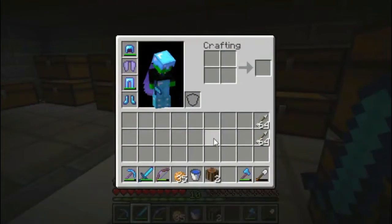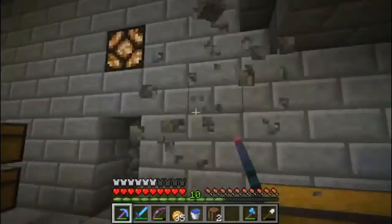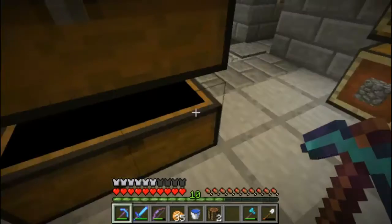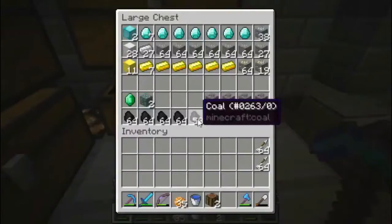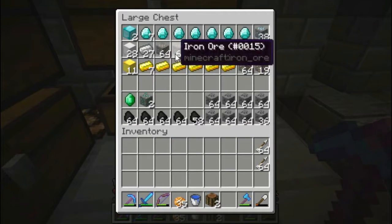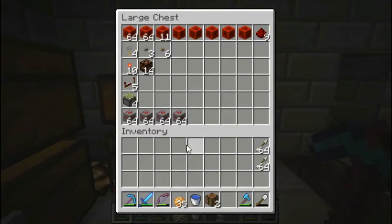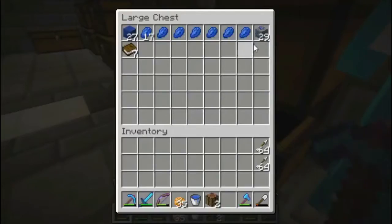All right guys, let's hope this is enough space - it might not be actually. I was caving for so long and I was silk-touching a bunch of stone because I needed stone bricks, but I was grabbing all the ores as I went. I found a few caves - look at all that coal! I got two emeralds, 38 diamonds, one to two stacks of iron that I need to smelt, almost a stack and a half of gold, exactly four stacks of redstone, and 29 lapis. We're going to take all this.